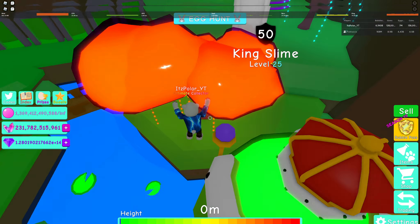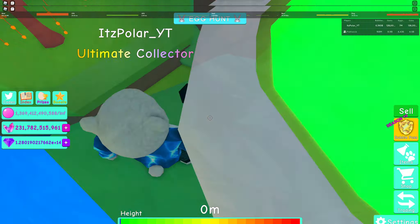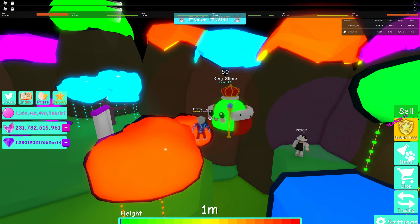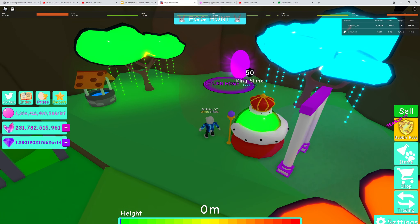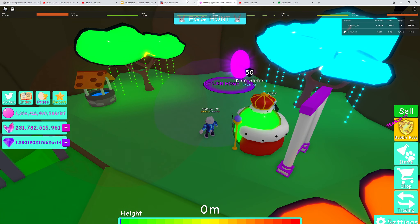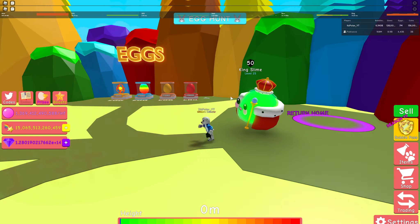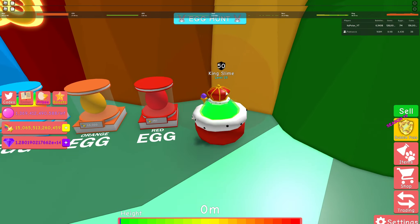Go back to the hill and then do it. Get that. Then you're going to head to the Rainbow World, and once you're there, you're going to see it right next to the Red Egg — the T.